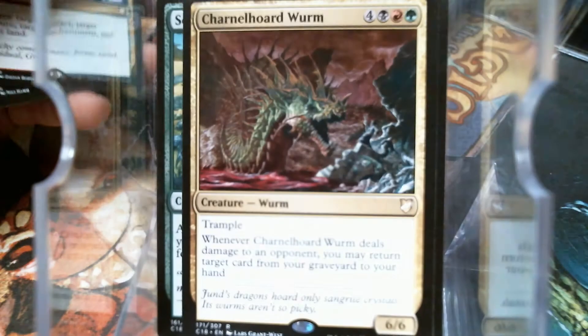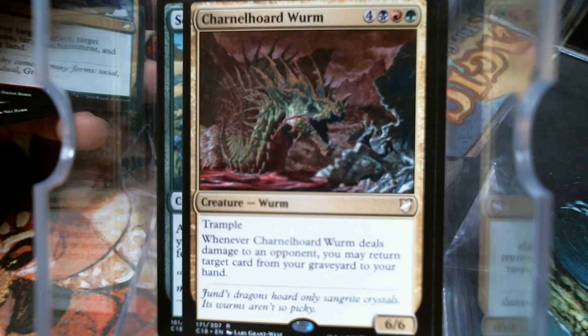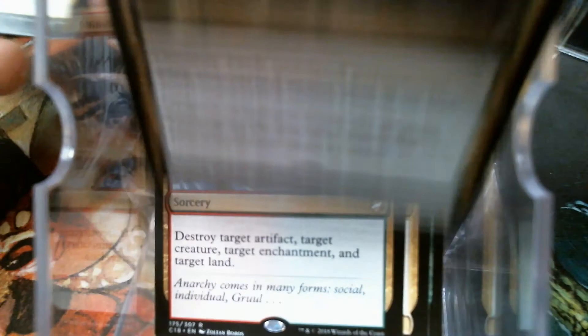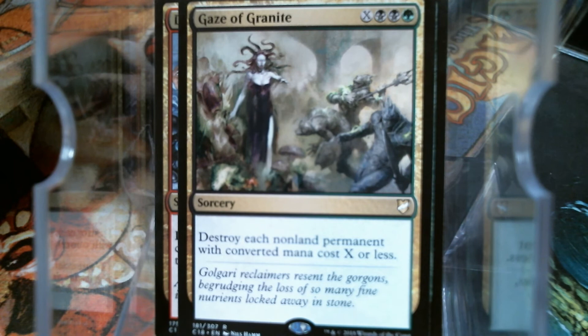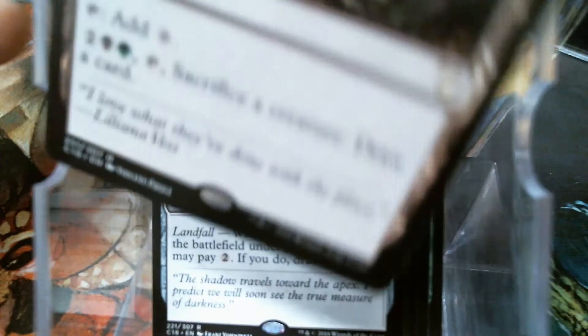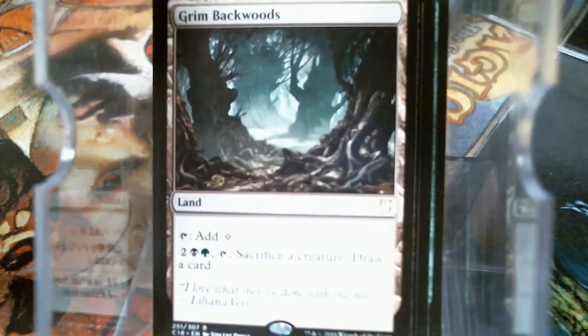Scute Mob, Charnel Troll — I don't know that I've ever connected with it. I've tried a couple times, but Charnel Troll may sit in a binder for a while. Decimate — everybody's favorite, one for four, pretty sweet. Gaze of Granite — another good one, you might as well say board wipe, because yeah, that's nasty. Lava Burst, Rubble Hulk, Worm Harvest, Seeker of Skybreak, Grim Backwoods.